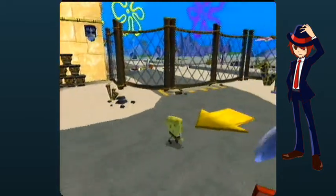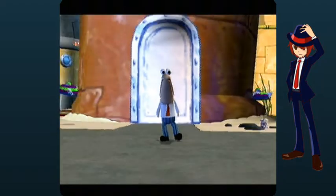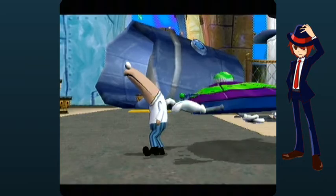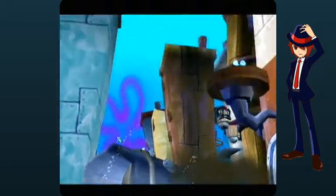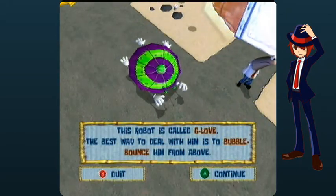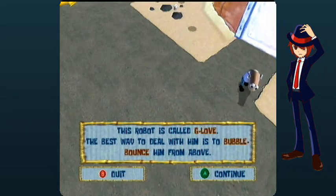Don't worry, we can go back. I passed the cutscene trigger. Oh, that looks painful. That is one tough snail. This robot is called a G-Love. The best way to deal with him is to bubble bounce him from above.